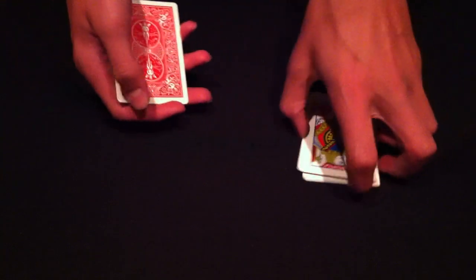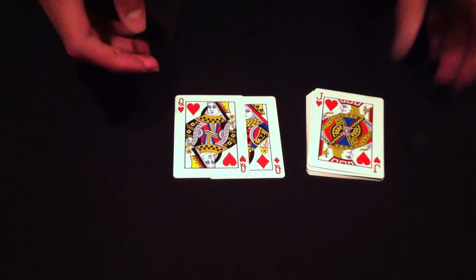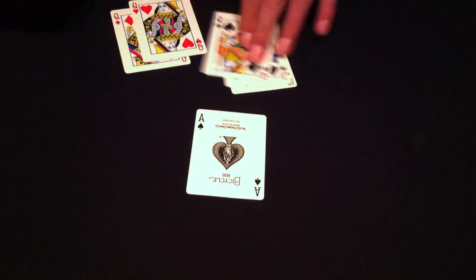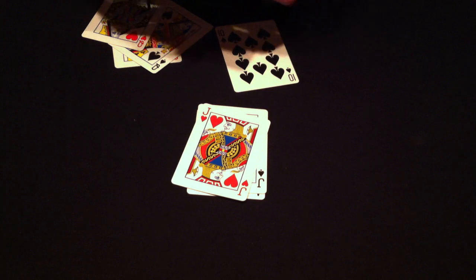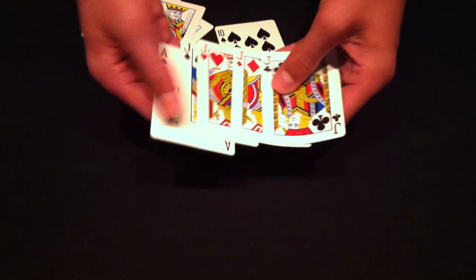Finally, you're also going to get the Queen of Diamonds and the Queen of Hearts. Now let's get into the setup. You're going to place down the Ace of Spades, then the Jack of Spades, followed by the Jack of Hearts — it's very important that you follow this exact order — followed by the Jack of Diamonds, then the Jack of Clubs. So the order is: Ace of Spades, Jack of Spades, Jack of Hearts, Jack of Diamonds, Jack of Clubs. That is one pile.